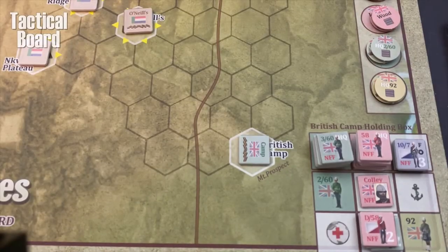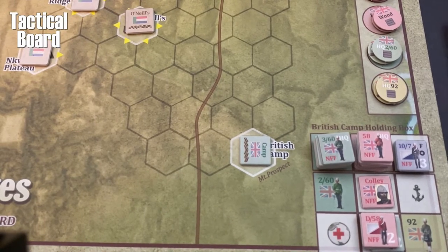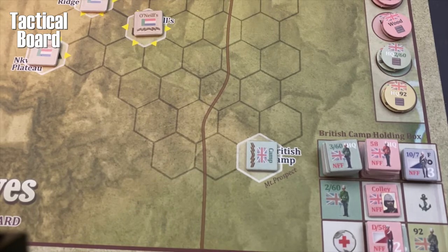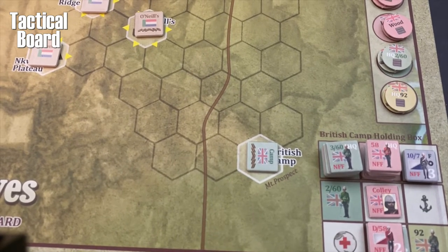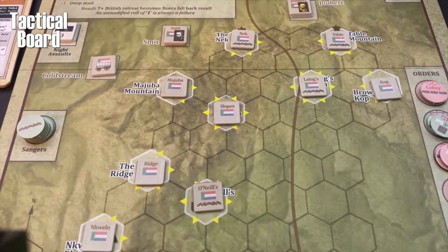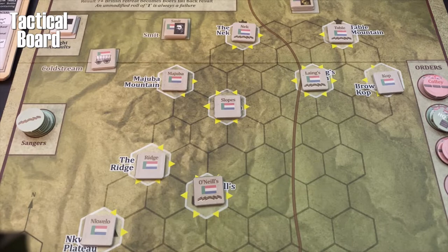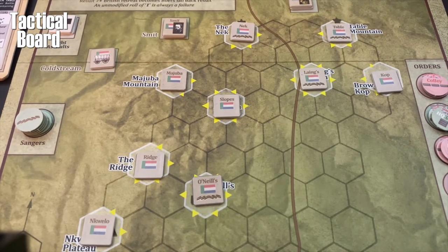We ended the previous episode at the end of day two, Tuesday. General Cauley and all his British forces that we can see in this British camp holding box in the bottom right-hand corner had arrived at the British camp. As we head into our third day, their objective is simple and straightforward. In order to win the war, the British forces have to capture and control all nine additional objectives on this tactical board. Our mission for the remainder of this episode: can General Cauley and these forces gain at least one of these objectives?